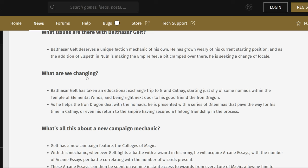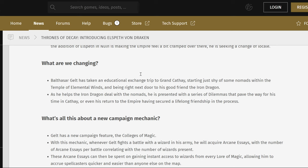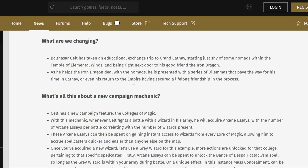Gelt and Zhao Ming being a thing is going to happen — that scene in Immortal Empires, pretty sure. I'm curious if they shot that trailer scene before or after they decided to make this change, because they had plans going months in advance. You can ask the question whether or not they would have reworked the Empire without the significant backlash of the Shadow of Change. As Gelt helps deal with the Nomads, you'll be presented with a series of dilemmas that pave the way for his time in Cathay, or even his return to the Empire.